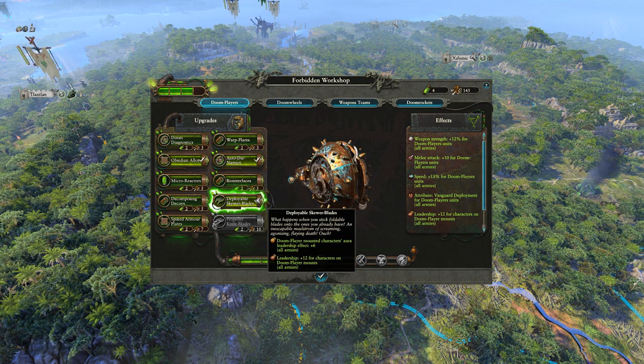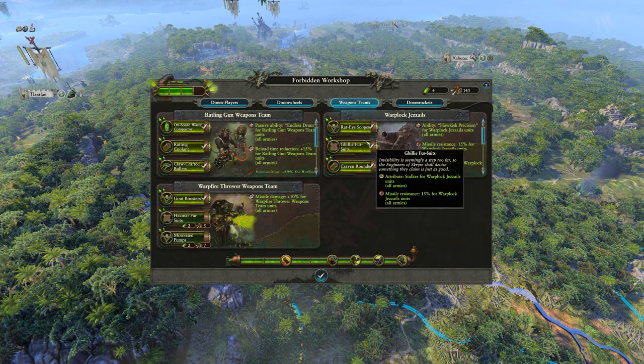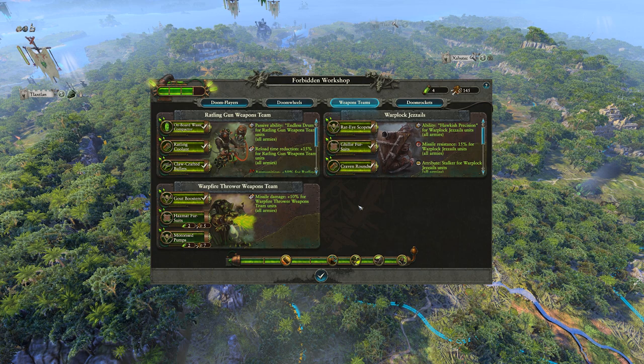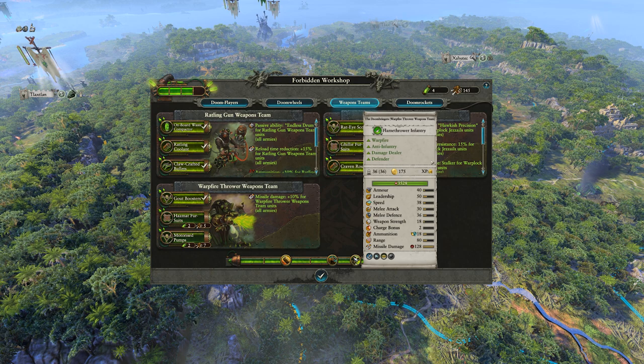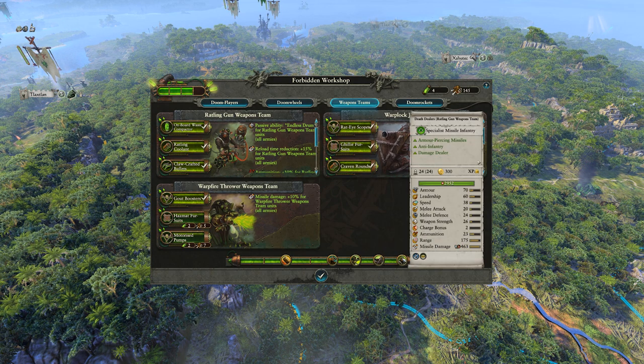Our weapons teams are already fully kitted out with the best Clan Scryer has to offer. The mad scientists in our workshop have tinkered their way into developing not only new loot we can equip to our most elite units, but also superior regiments of renown that are only available in campaign — they are simply too powerful to balance for multiplayer.